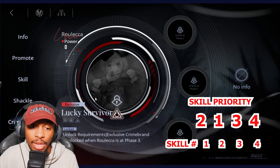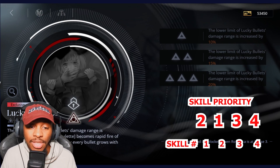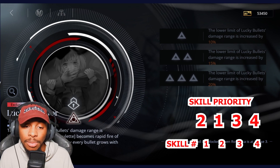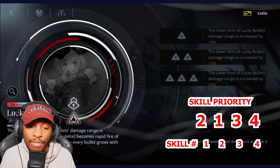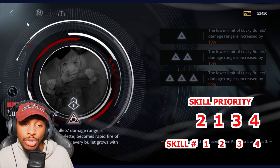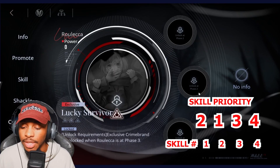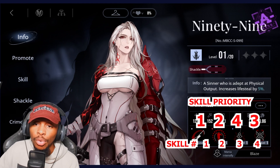With her crime brand, the lower limit of lucky bullet damage range is increased by 10%, and the lucky roulette becomes a rapid fire of six lucky bullets — the damage dealt by every bullet grows with the ultimate's level. That's her skill investment.